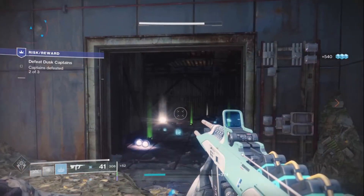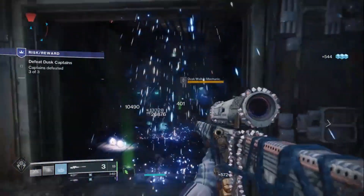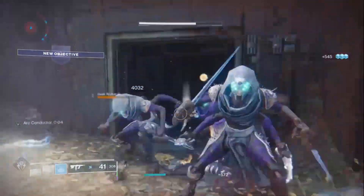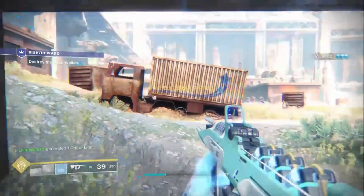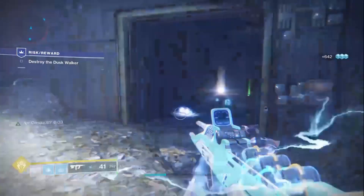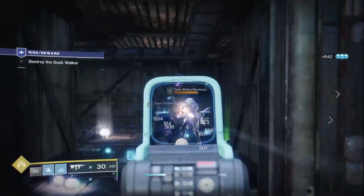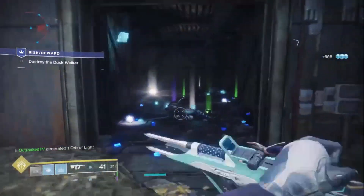So how to get the Loot Cave to work: you must have Shadowkeep for this to work. What you guys want to do is get a mission called Risk Rewarder — it is a mission that Banshee will give you in the Tower. Talk to Banshee and you will have a quest called Joy and Suffering. You must complete step 1 to get to the Loot Cave. Step 1 is pretty easy: 1 Nightfall, 1 Heroic Public Event, and 1 Lost Sector.